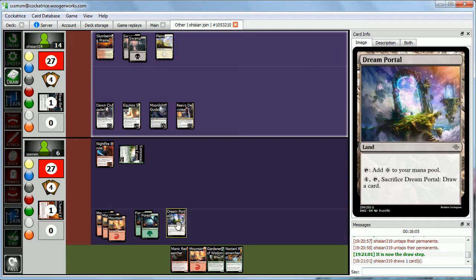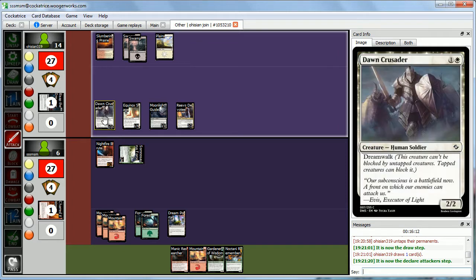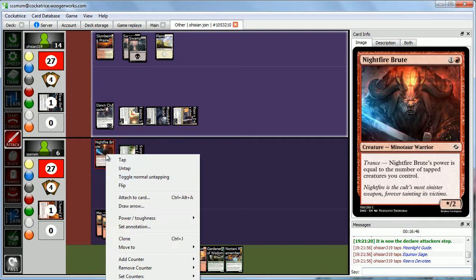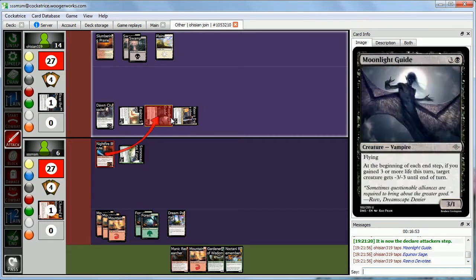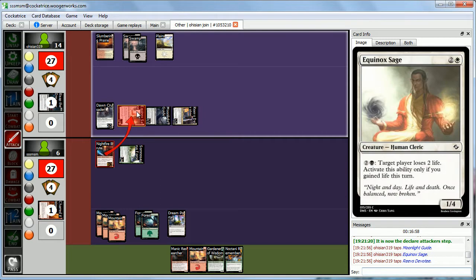Abby attacks with everyone except Dawn Crusader, since we can block Dreamwalk guys with tapped creatures. We can take 1-2-3-4-5 or chump block — either way dead to many things. We'll just block here, keep our creature alive, and take 5. 1-2-3-4-5. During Abby's end step we sacrifice Dream Portal, draw a card, and get a forest.